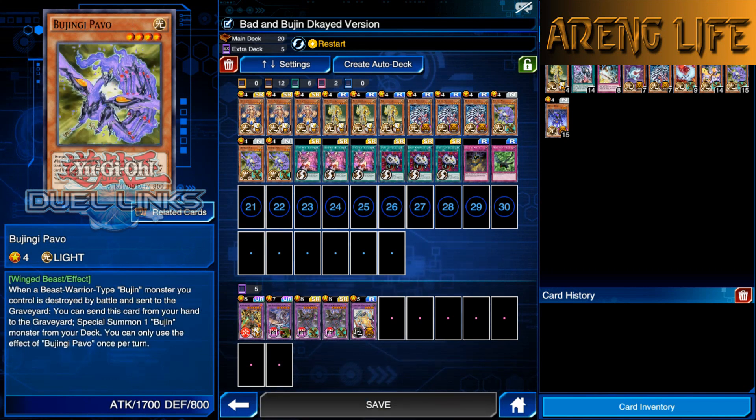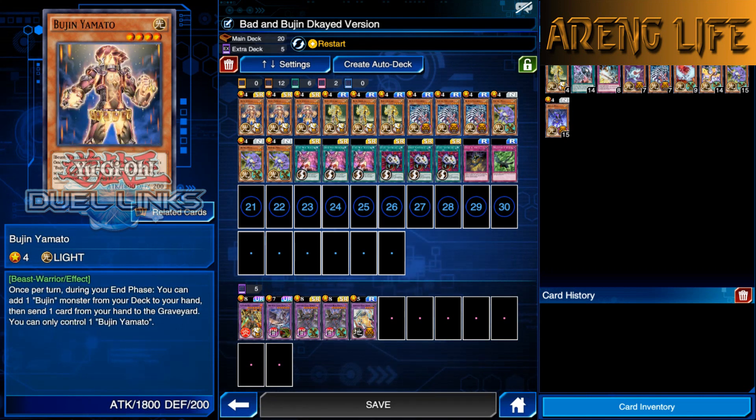We're running Bujin Centipede. We're running Bujin Pavo because Pavo apparently lets you special summon a Bujin from the deck if one of these guys is destroyed, so that's pretty cool. It's a really good way to make sure you always have a Bujin Yamato on the field. Obviously we're running three Yamato - Yamato is essential for this deck.